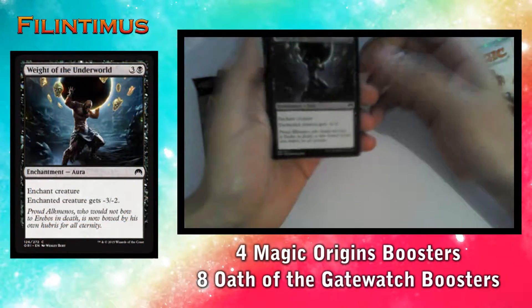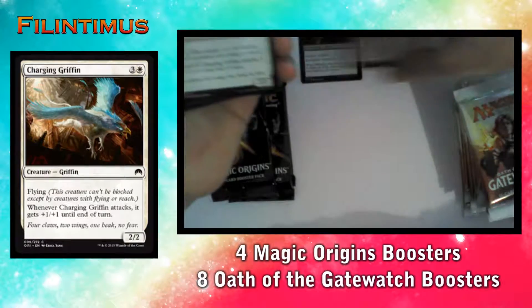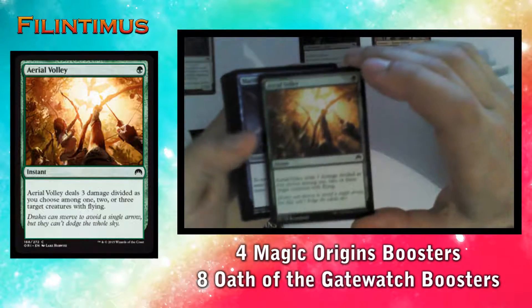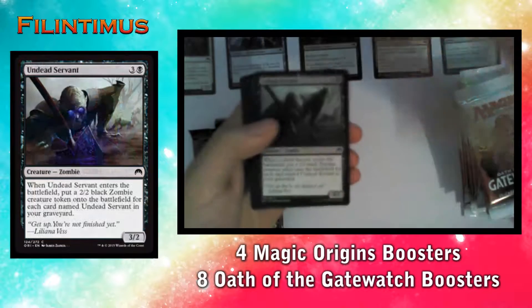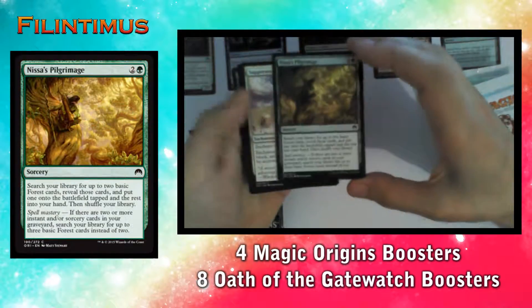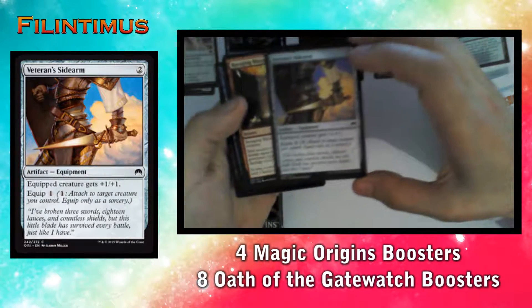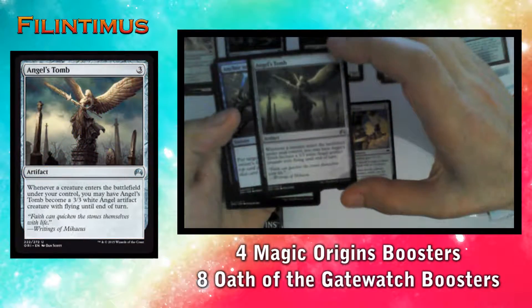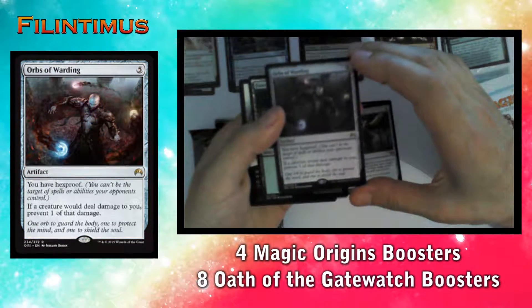First we have Weight of the Underworld, Anachron Sergeant, a Charging Griffin, an Aerial Volley, a Maritime Guard, an Undead Servant, Treadwaters, Nissa's Pilgrimage, Suppression Bonds, Veteran's Sidearm, a Ravaging Blaze, an Angelic Stone, an Anchor to the Aether, an Aura, and an Orb of Warding.